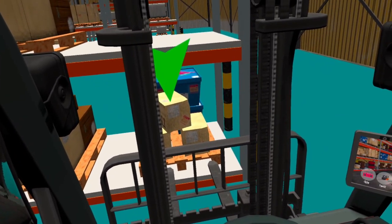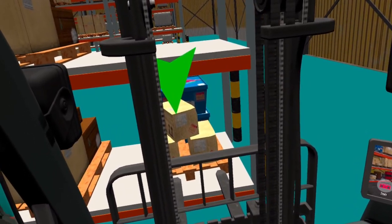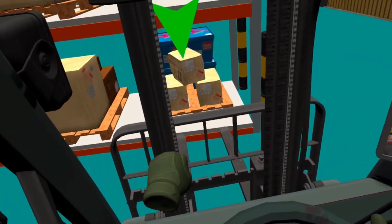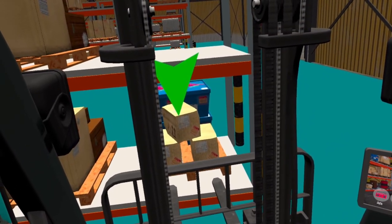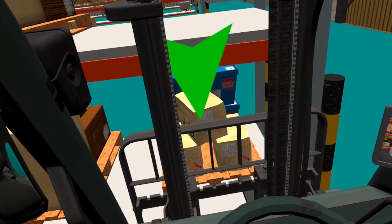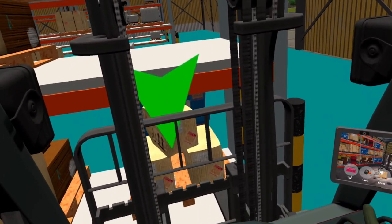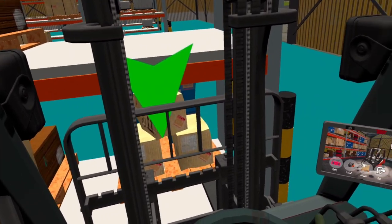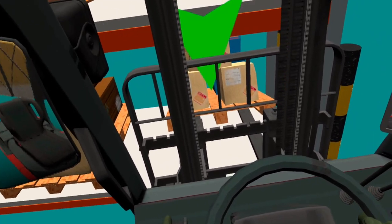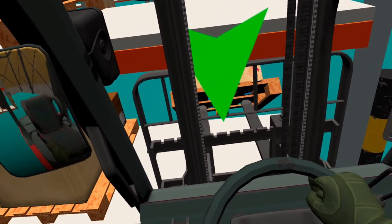Regarding the physics, it's probably the basic physics from whatever engine this was developed in, but it's actually important — because if you don't use it right, well, you can see what happened. I actually gave you an example in one of my tries. I didn't tilt the forks towards me, so it just pushed the cargo forward and lifted it a bit up, and the upper part hit the top. That's basically what happened.